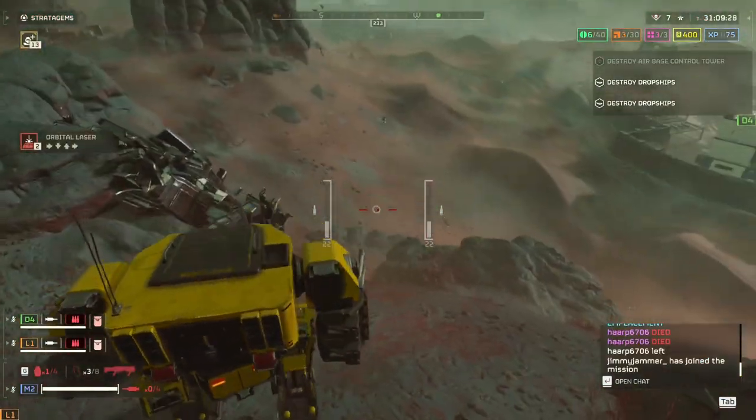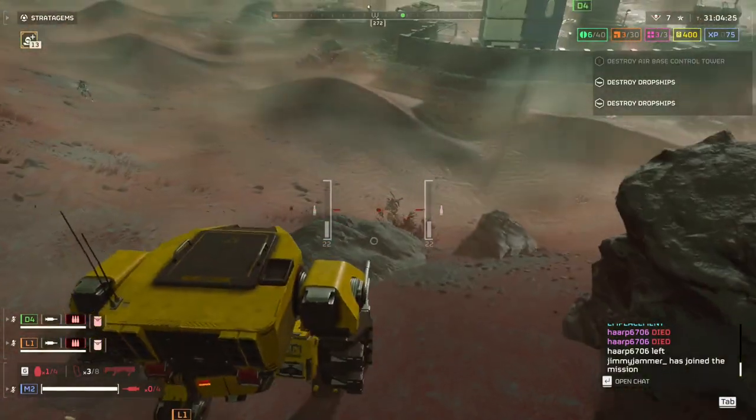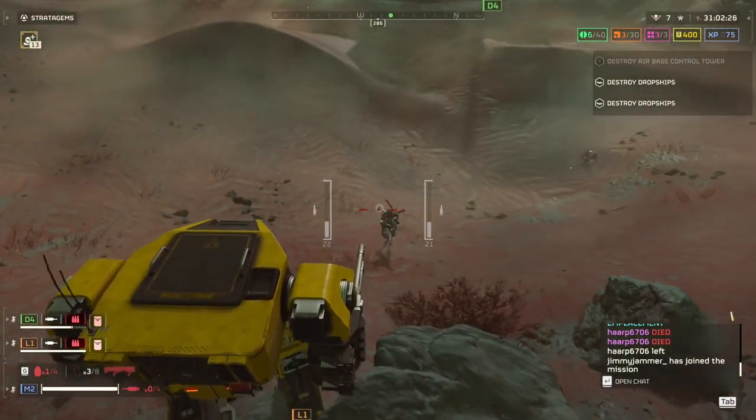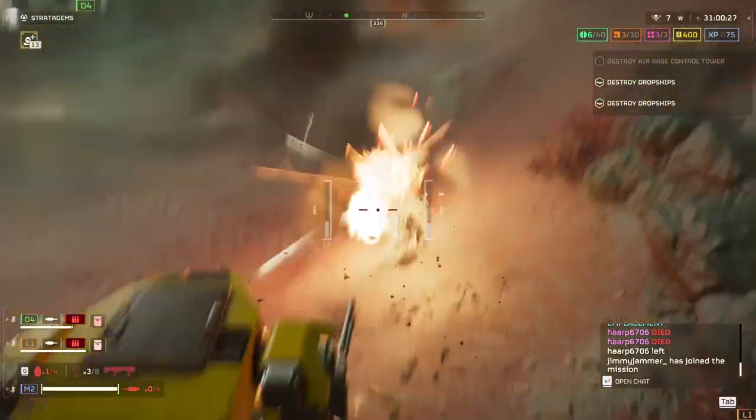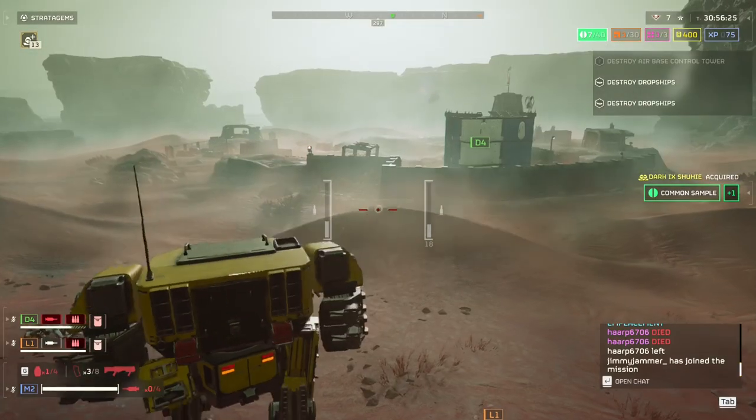Other than the long cooldown time, the XO49 also has an accuracy issue, especially with its left gun and an added hard time aiming downhill. You really have to compensate and aim further down than normal to connect if the enemy is lower than you. I felt this accuracy issue more so with the bots than the bugs.